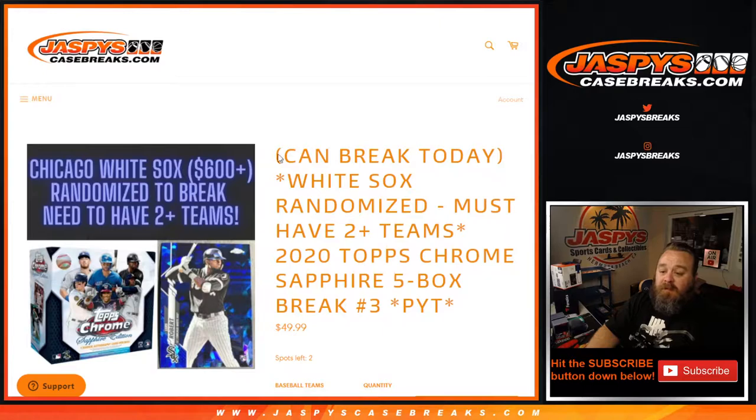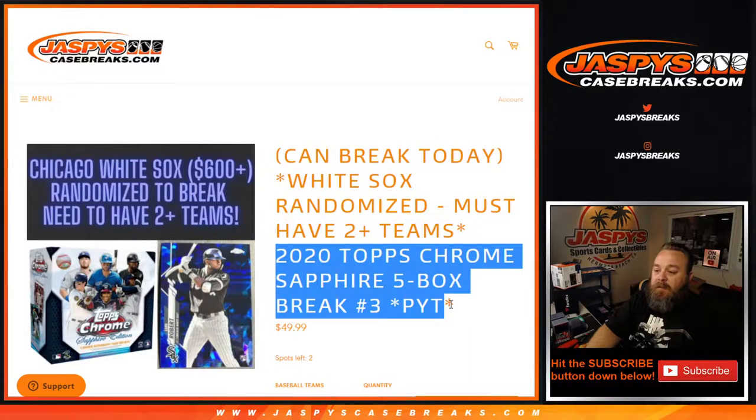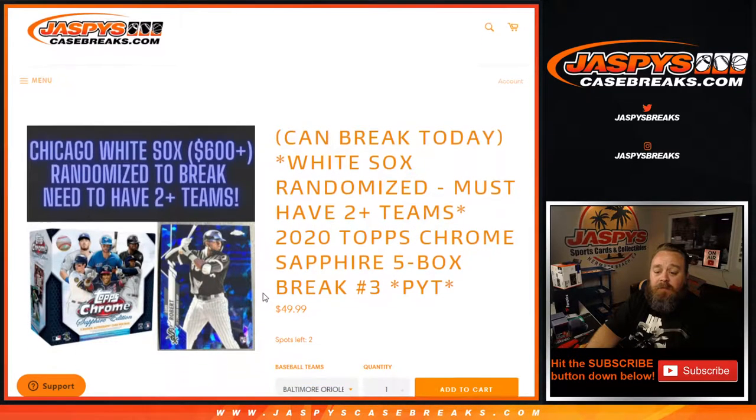Hi everybody. Sean with JaspysCaseBreaks.com here doing a 2020 Topps Chrome Sapphire 5-box break, pick your team number three. There you go, Chris. Let's see it. We're giving away the White Sox — all you had to do was have two or more teams. So let's go through the description of the break.